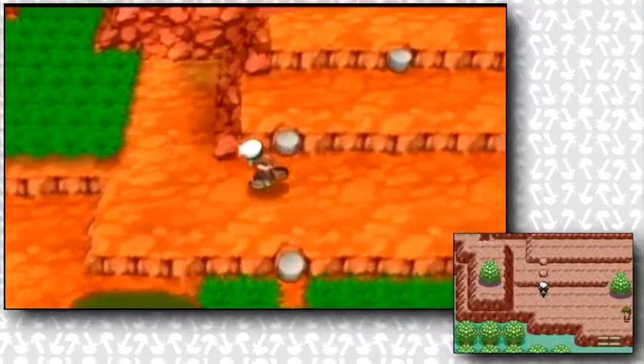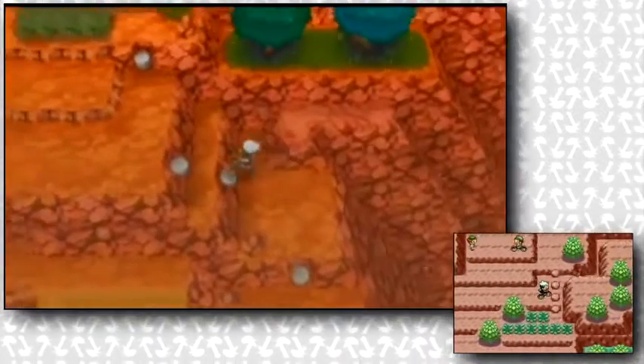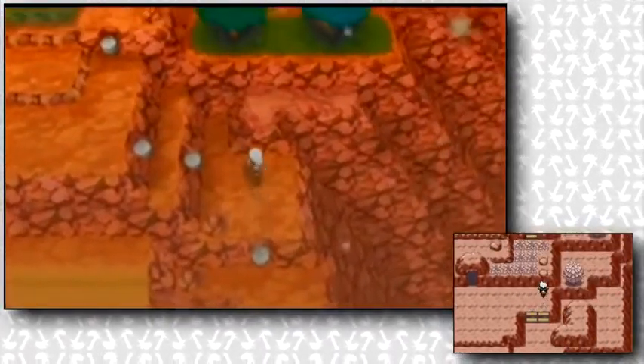And then there's the Jagged Pass. This area seems to get a huge upgrade — it's much larger, with more areas, grass patches, and trainers. There are even horizontal stepping stones now, and much more, which could give access to even more areas.